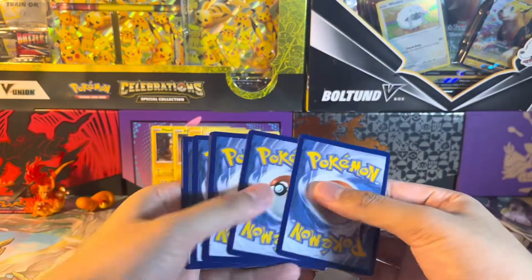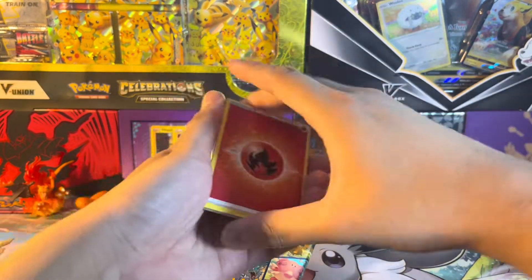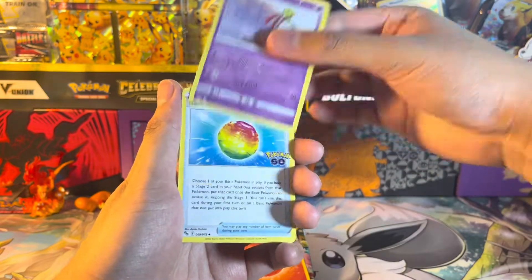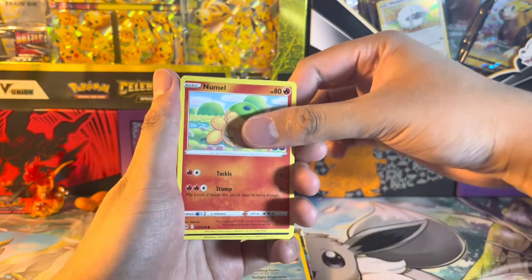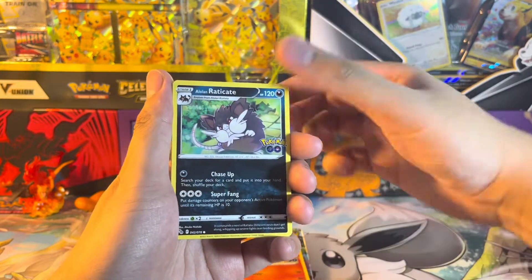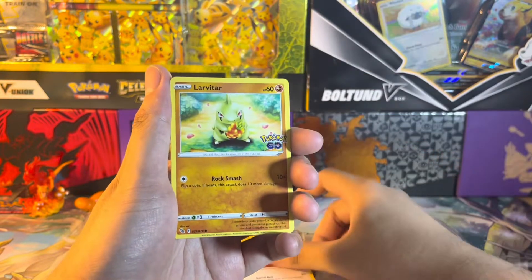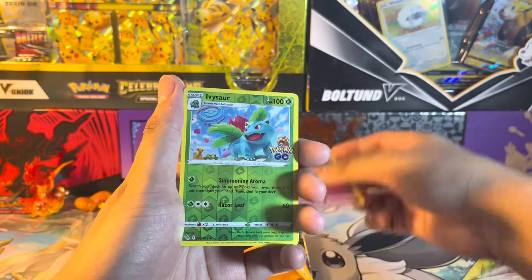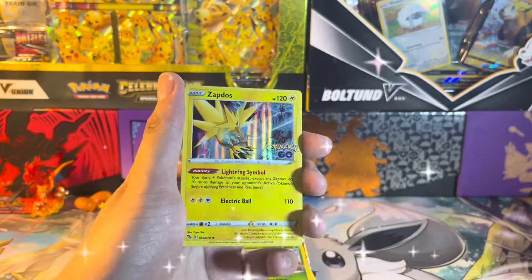Two, three, four. Oh, fire energy — can it be a Radiant Charizard? I still need that Radiant Charizard. We got Alolan Raticate, Tranquil, Larvitar, Natu, a Reverse Ivysaur, and a regular holo Zapdos.